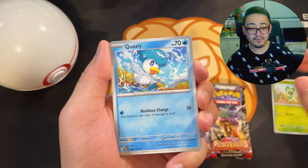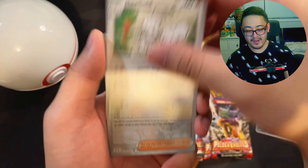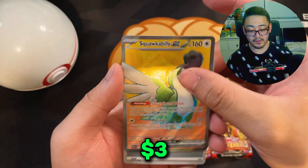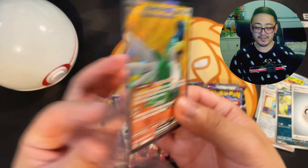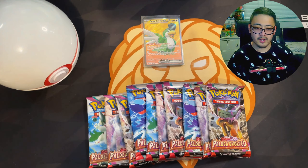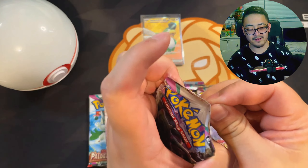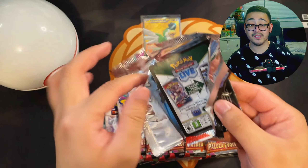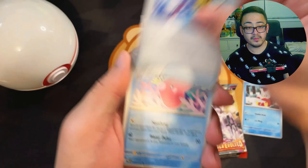If you guys are like me, you think that Paldea Evolved might be or is the best set in Scarlet and Violet — at least so far, especially in the main series — just because you get so many amazing artworks. We also got a full art Squawkabilly to start today's video. Outside of the amazing artworks, you also get amazing playable cards that are sought after, like even common cards like Jet Energy. Of course you get that infamous Iono, but Iono has been reprinted, which I think is great for the game.